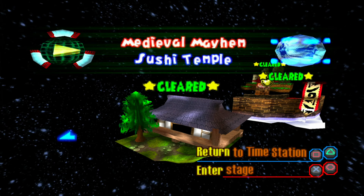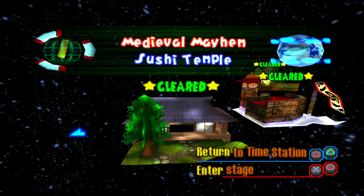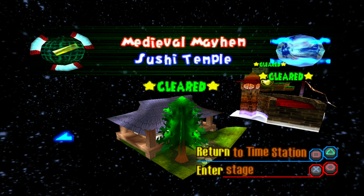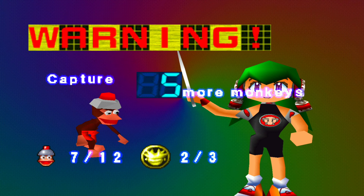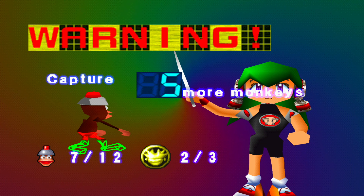For the first level of Medieval Mayhem, we've got Sushi Temple. We've got to find a Spectre Token or two in this level as well. We're going to capture 5 monkeys and we've got one Spectre Token to find.